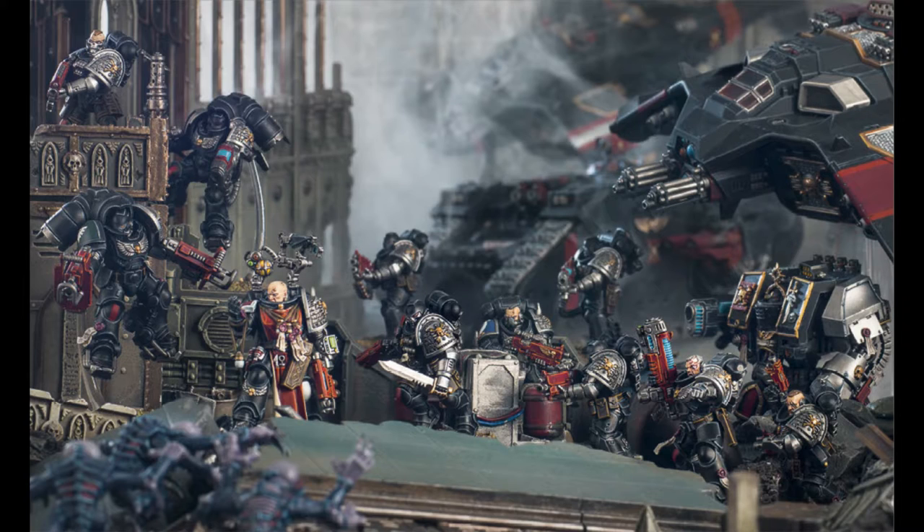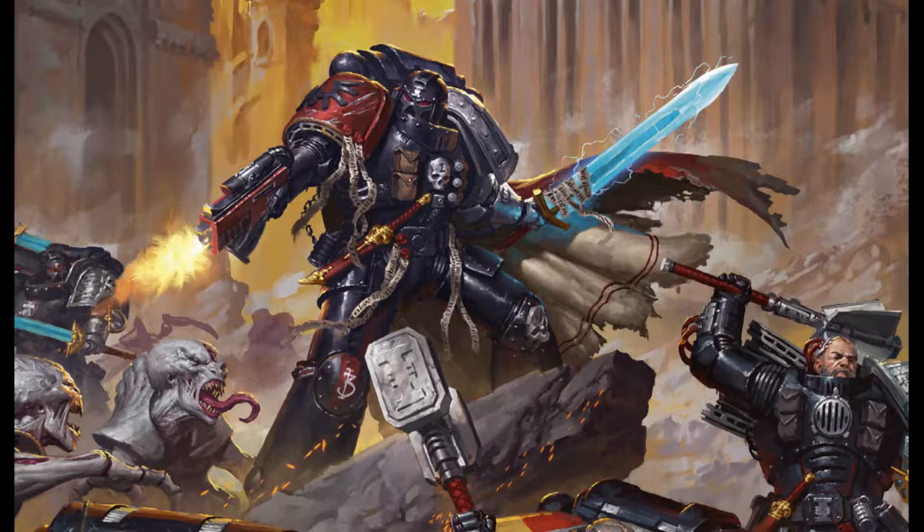You're going to use Vengeance Rounds when you've got to deal with things with marine-level equivalent saves — 3-ups — because AP minus 2 is fantastic, and minus 2 is really all you need in this game. To force someone to go from a 3-up to a 5-up is to force them from roughly a 70-something percent chance to about a 33% chance of making their save. So you've got a round for dealing with swarms, power-armoured enemies, guys in cover, and monsters and high-toughness targets.